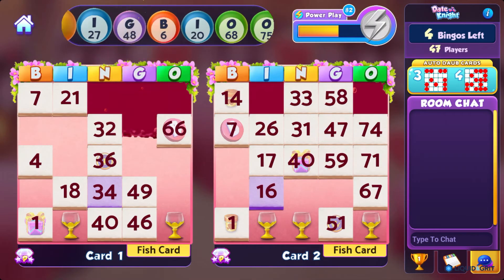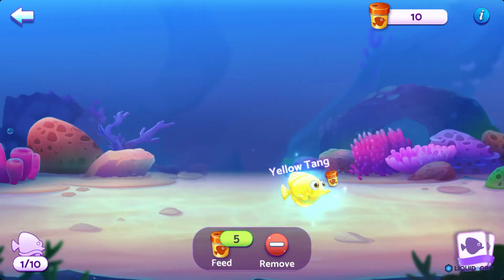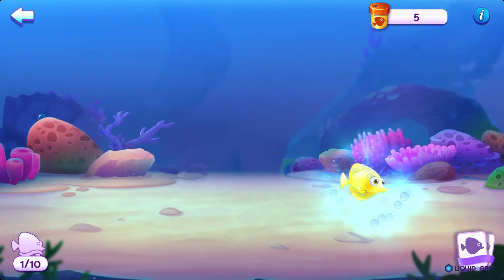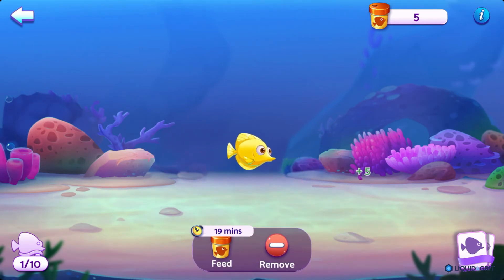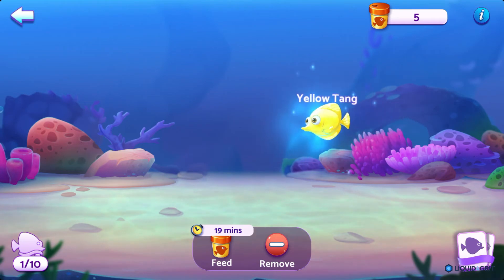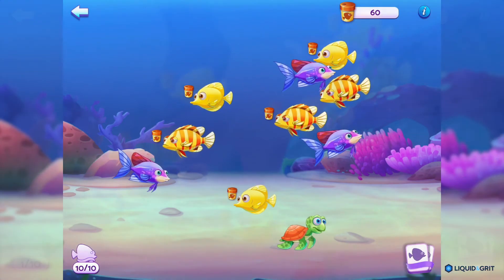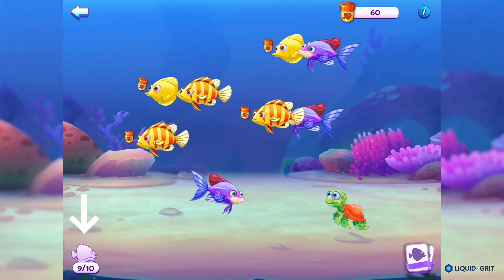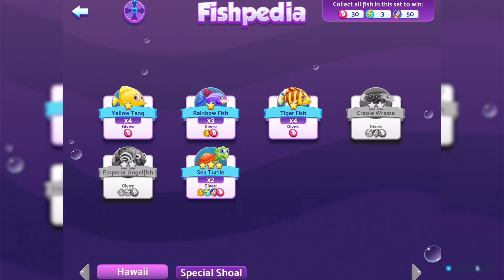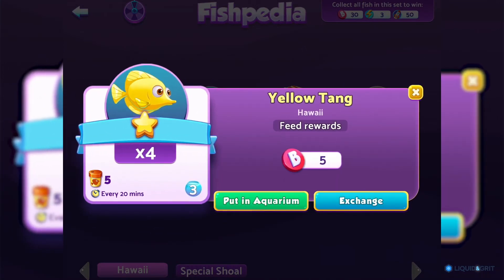In this feature, players earn fish by winning bingos on special cards, which they can then feed in timed intervals with food collected by daubing fish food cells. The ability to regularly feed pets to collect rewards is interesting in itself, but Bingo Bash takes the collection's active mechanics even further by only allowing players to place 10 fish in their aquarium at any one time. Because each fish has different feeding requirements, rewards, and reset timers, this restriction creates a collection that's both more strategic and more personalized.